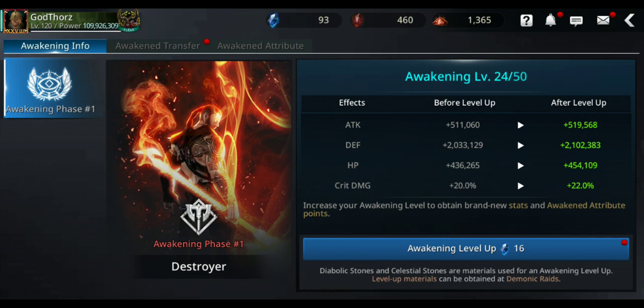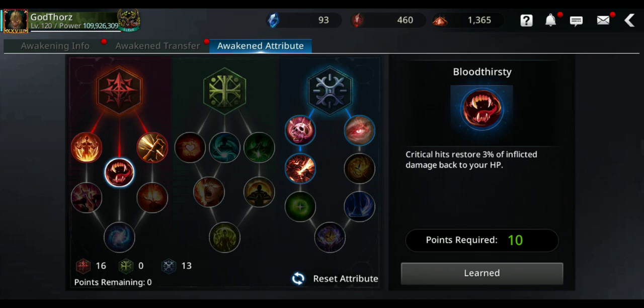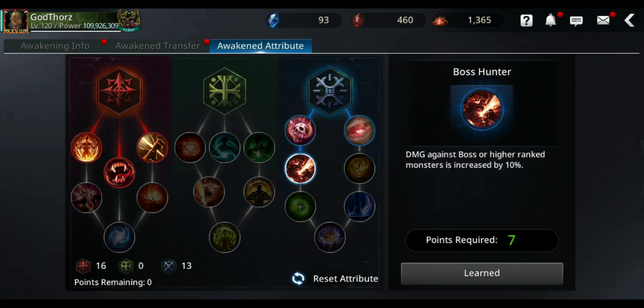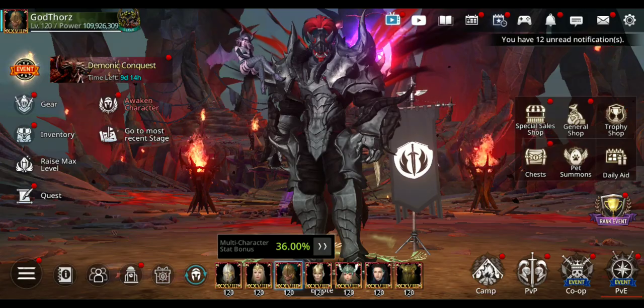For awakening attributes: get Bloodthirsty — critical hits restore 3% of inflicted damage back to HP, super important to keep you alive. Then Madness — you deal 40% extra damage against enemies, even if you take 20% more damage yourself, which is worth it to kill the boss fast. Monster Hunter gives 5% extra damage to all bosses and monsters, and Boss Hunter gives another 10% — that's 15% combined. Expertise gives extra defense penetration 5% for 5 seconds. Also get Punishment — it has a 5% chance to increase your crit rate by 100% for 5 seconds, so you'll heal more and do more damage.